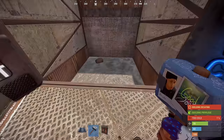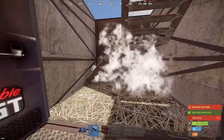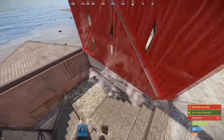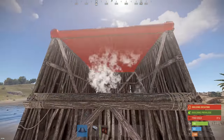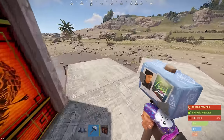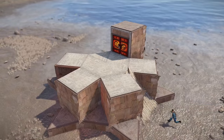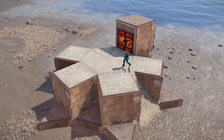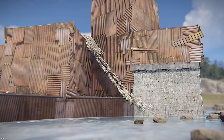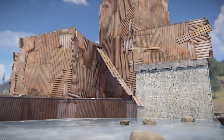Now we simply build up the exit to the second floor. It is better to follow the sequence shown in the video — it will be very difficult to put a ceiling for additional boxes later. We will use a twig roof to climb up to the base. Another very important point: if you are already closing the bunker at this stage, please note that this bunker is visible from the outside, but we'll fix that later.